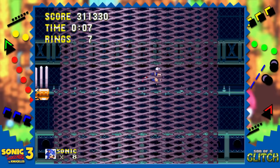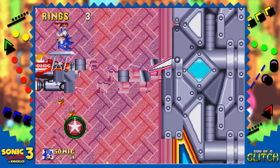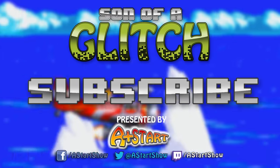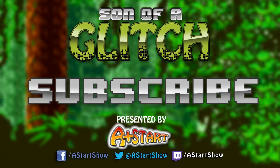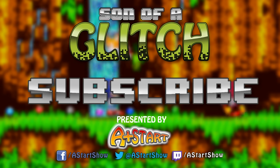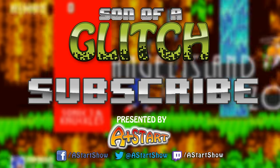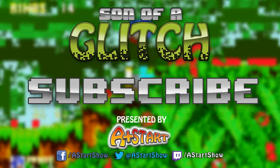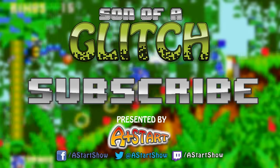In Part 2, we break Sonic 3 and Knuckles even more and check out some of the crazy glitches to be found with debug mode. Be sure not to miss it! And if you liked this episode, hit that like button, share it with everyone you know and love, and please subscribe if you want to see more from the series. Head over to the Facebook page for the show — I post updates and sneak peeks to upcoming episodes and keep you guys in the know about all things Son of a Glitch. You can also follow me on Twitter, and I stream on Twitch whilst making episodes, so check me out there too!